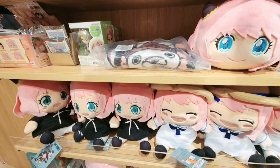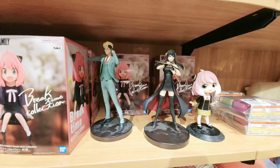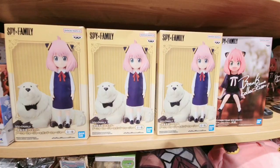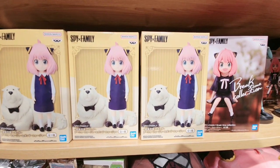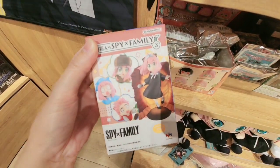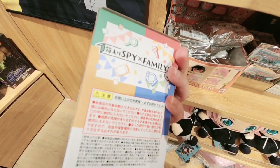These are Spy x Family action figure blind box plush. Anya plush. And here are some figures — Anya with Bond. Very cute figure. And this is a smaller blind box — Anya.